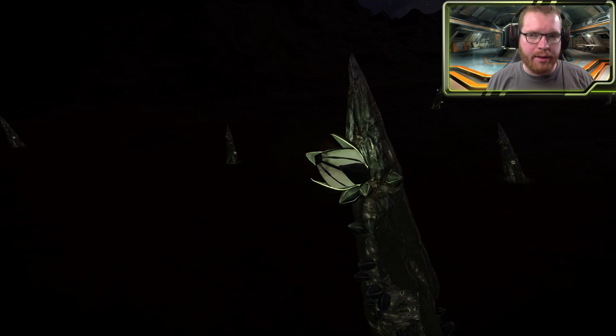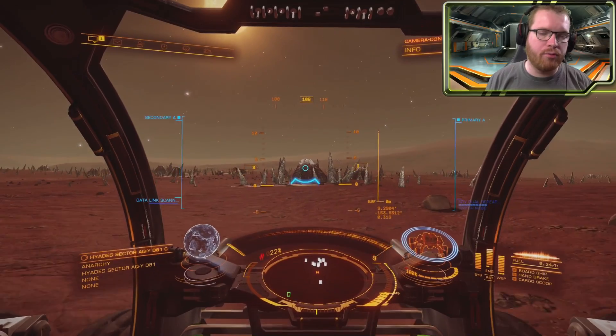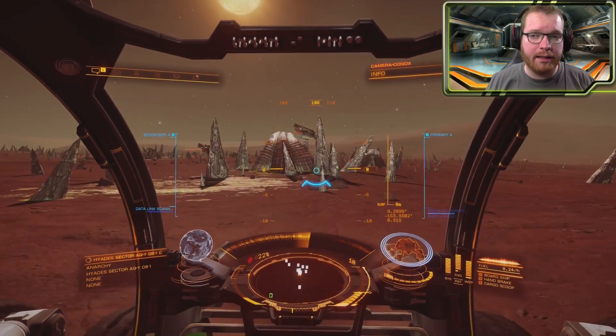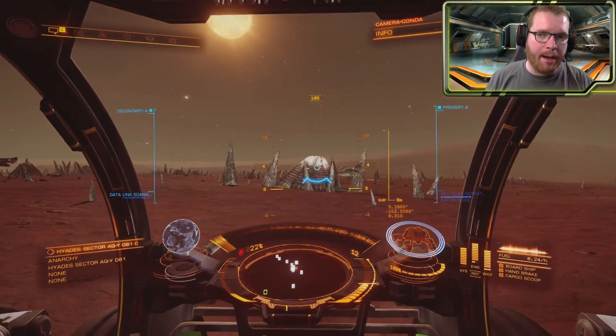Now in my last video, I recommended that you either head to Daniel's Progress in Maya just to buy the meta-alloys off the market, or go to one of the Barnacle sites. However, with the Barnacle sites now it's a bit hit and miss, and it can sometimes be difficult to find a site that actually has meta-alloys. Daniel's Progress only sells them periodically. So for a more reliable method, what we're going to be looking at today is what's called the Barnacle Forest.